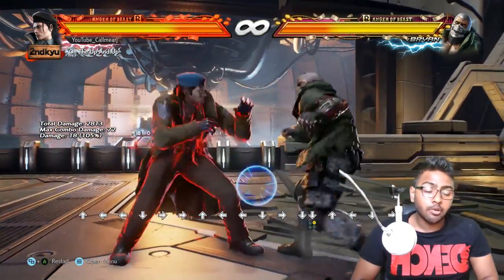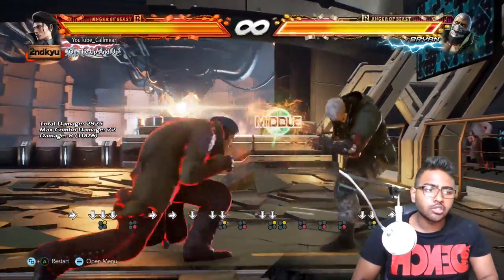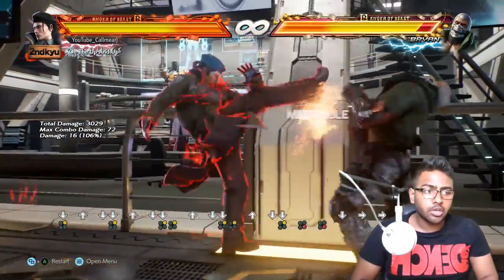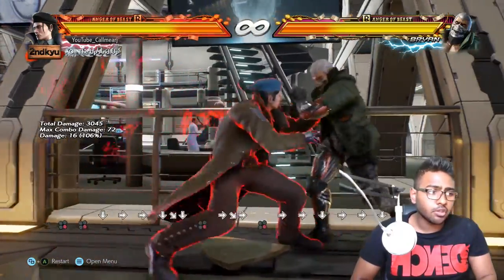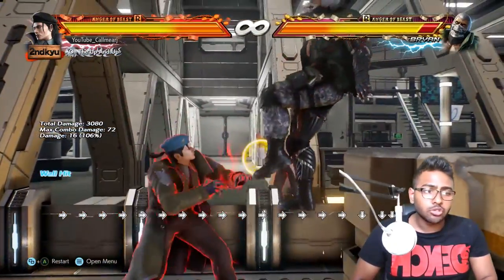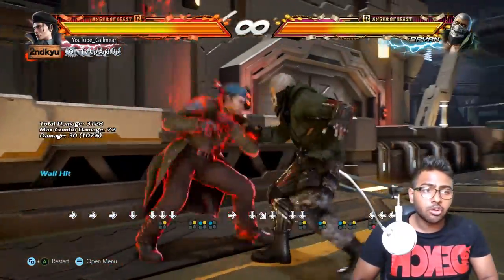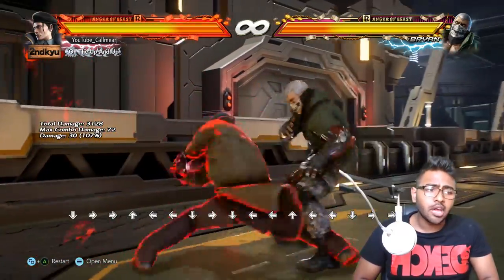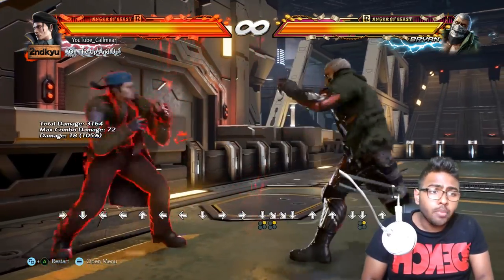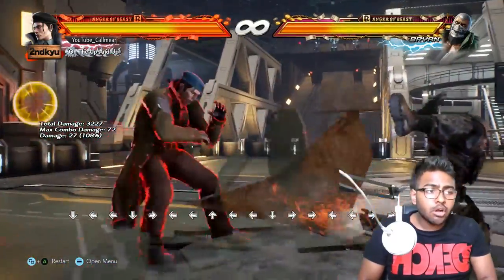On top of great pressure, on hit the down 2 gives you great plus frames, letting you go straight into mix-ups — either going low again or into the while rising 4 mid. At the wall you can go down 2 into 2 for a launch, or down 2 into 1+2 for an immediate wall combo. The down 2 also puts Dragunov in a crouching position, crushes so many moves, and has good range.